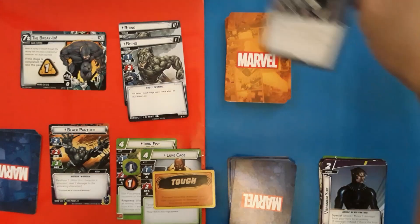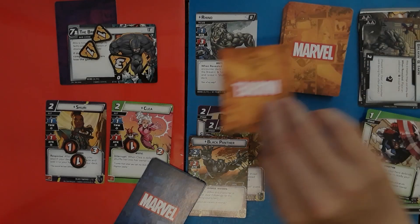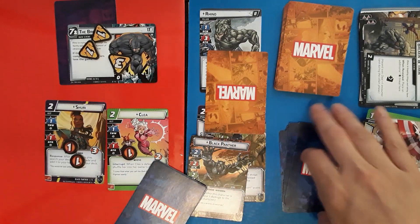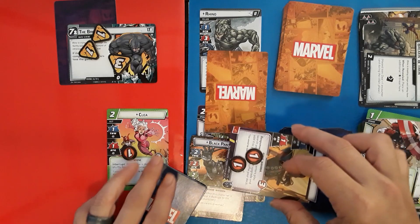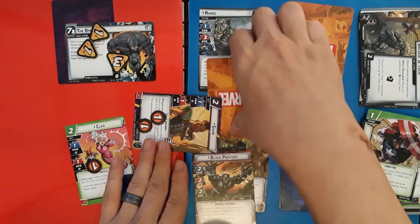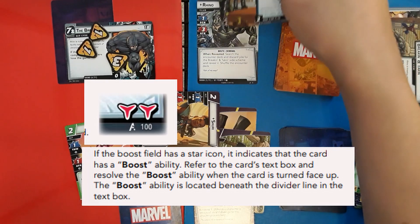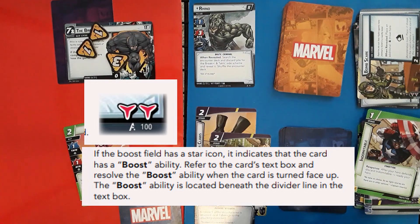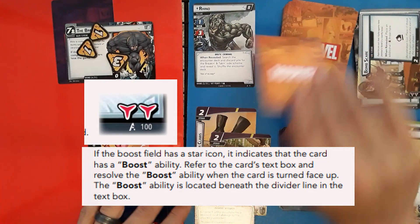I'm going to skip ahead to a different turn with a better example to show you how the boost cards work. When attacked, the villain will draw one boost card from the top of the deck and it will be placed face down. The player has an option to defend, either with an unexhausted ally or an unexhausted identity in hero form. If more than one player is in the game, another player may opt to defend. The boost cards work the same whether the villain is scheming or attacking. When the boost card is flipped over, add the number of boost icons to the villain's scheme or attack, depending on what action is taking place. If the villain has any attachments that also modify these numbers, make sure you add those. Sometimes instead of the boost icon, you'll see a star — the star indicates there is text on the card that should take precedence rather than adding a value to boost.